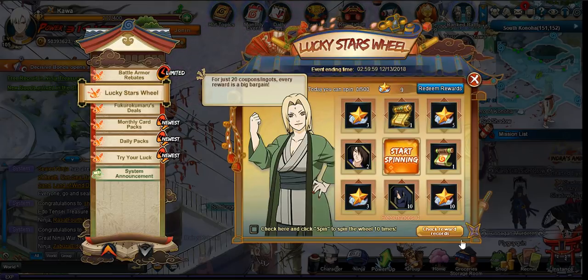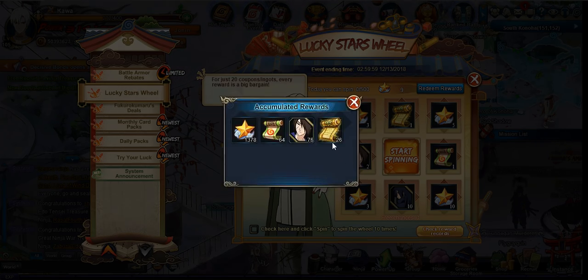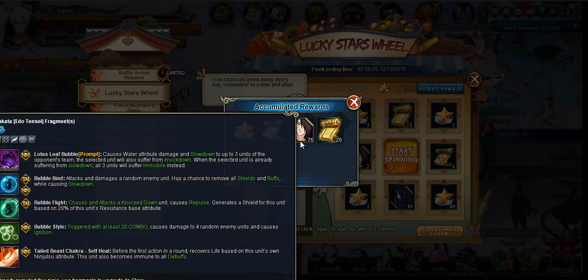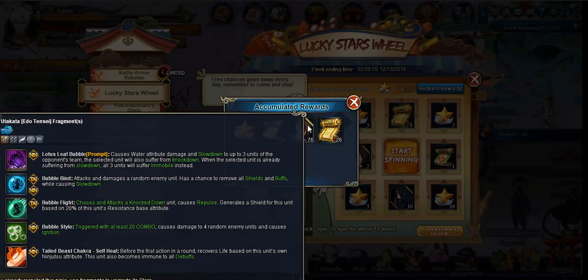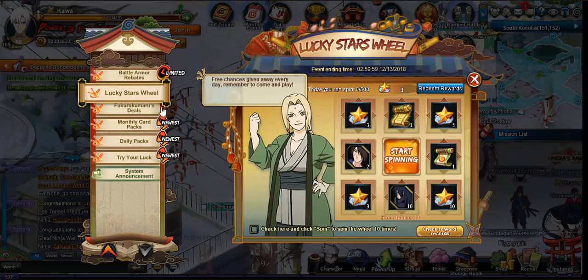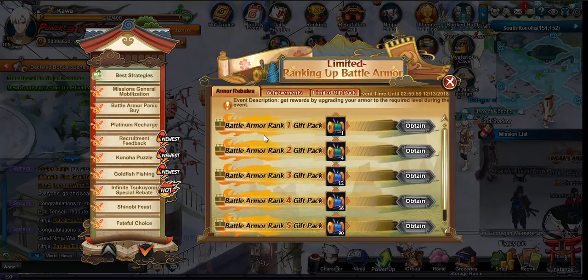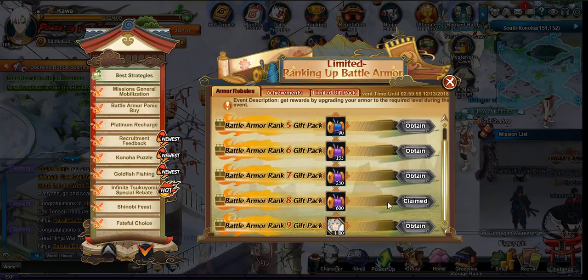This is obviously the best time to pick up Gamma Riki because you get a ton of stuff alongside it. On my wheel I already got 26 seal scrolls, so I should get about 50 total after doing another 500 spins tomorrow to hit the rebate. That'll also get me this Edo Tensei bubble boy to four stars. People who don't have him will probably get him easily for free — well, kind of free.